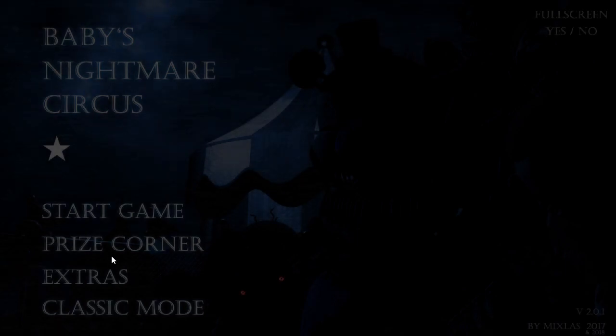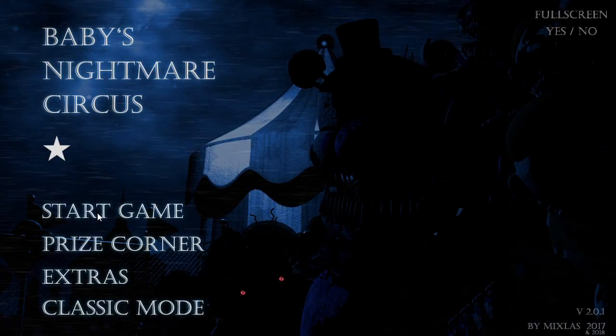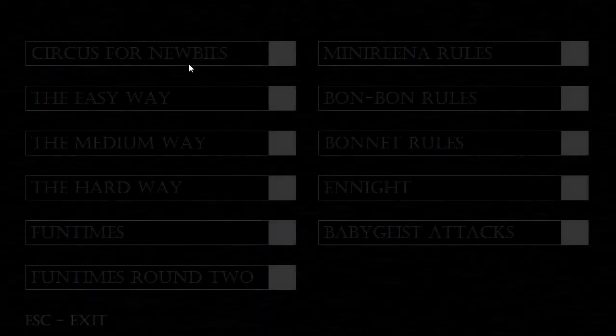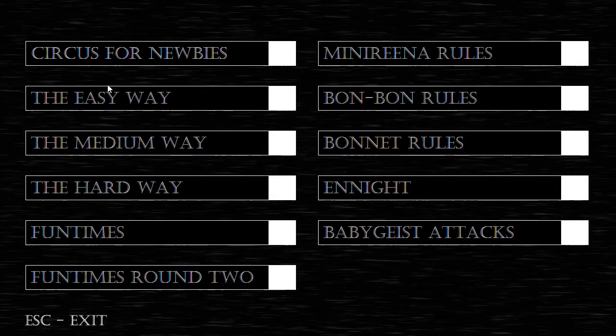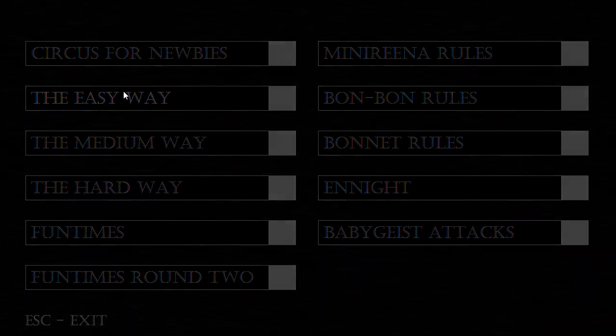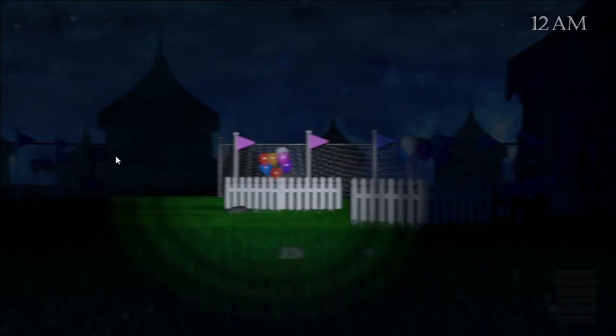We're going to start the game and then go to one of the first couple levels. I don't know if it's going to work on Circus for Newbies, but I'm going to do it the easy way. You have to go into Ballora's tent and do exactly what it says — hold the keys for Biddy. Biddy is the name of that JJ thing I was calling JJ. So let's go to Ballora and do that.